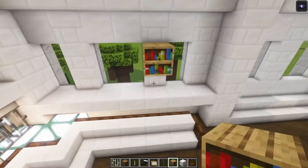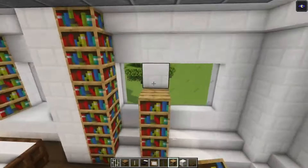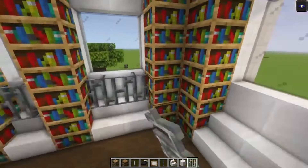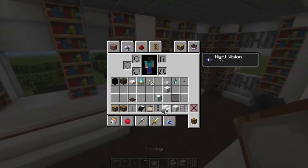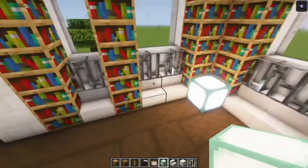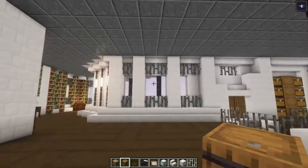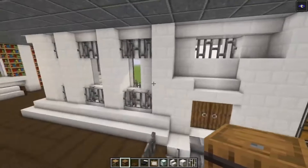Take some bookshelves and place them in. Take some iron bars and place them in as well, and on top do the same thing. We still need to light this up — use a sea lantern in this corner, light it up, then add some trapdoors on top like this. You can definitely add a lot more to this if you want to, but I'm going to keep it as it is and I'm actually pretty happy with how this one turned out.